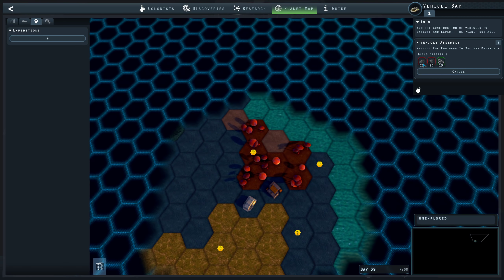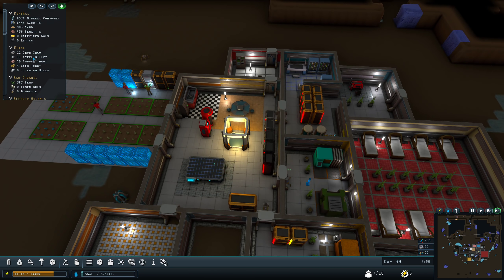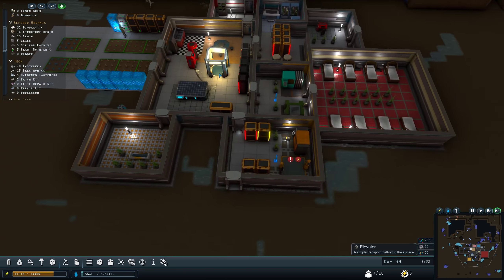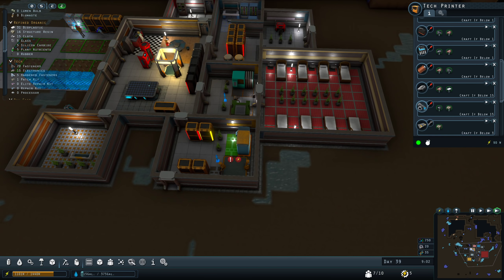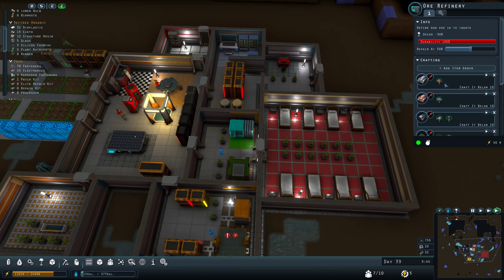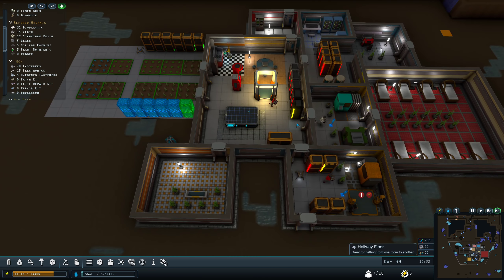How's the progress? 25 electronics and 25 steel billet — currently at 11 steel billet and 15 electronics. I'll queue up 25 of each, then go over to the ore processor and get those cranked out.